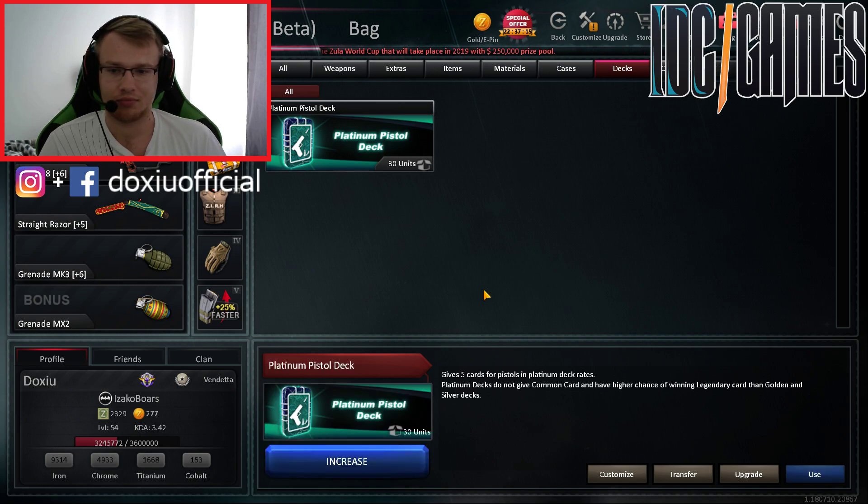First time I'm gonna open pistol decks in this game. I hope to get maybe some heroic Glock 18 or Desert Eagle. I'm not using other pistols but maybe if I get something good for Tech 9 that would be nice, because maybe Tech 9 will be good in the future. So we will see.